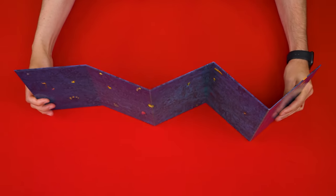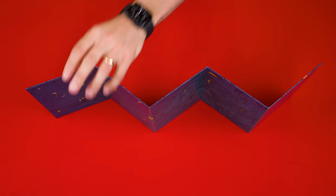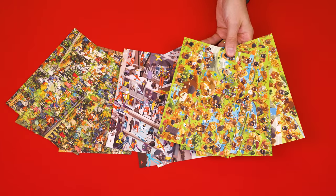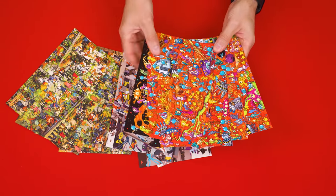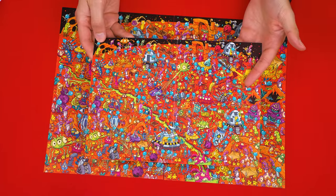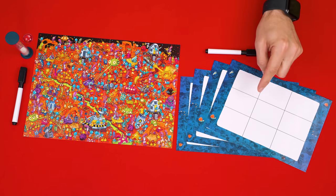First, stretch this included screen across the table and pick one player to be the victim and another to be the criminal, sitting both of them on the same side together. On the opposite side, seat the other players who will act as the team of detectives. The game comes with six different crime scenes spread across these various double-sided sheets. Find the four sides that match the crime scene you want to use and then put them all together to form one big picture that the detective players will put in front of themselves. Now find the smaller, matching fold-out sheet and give that to the criminal and victim. They'll unfold and set it in front of themselves.